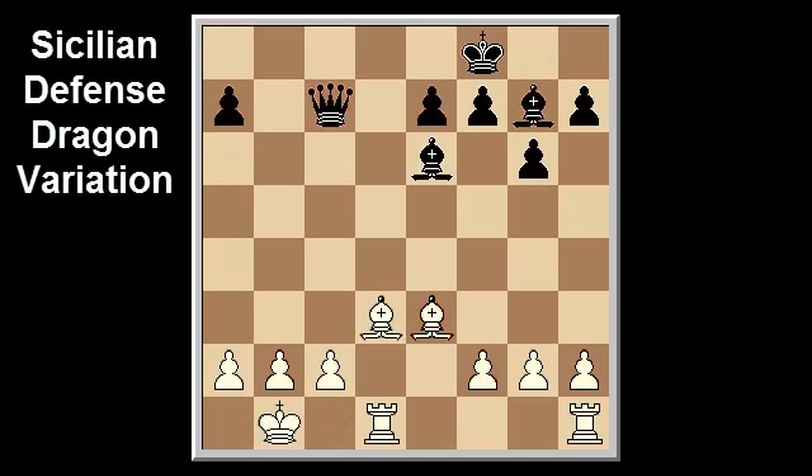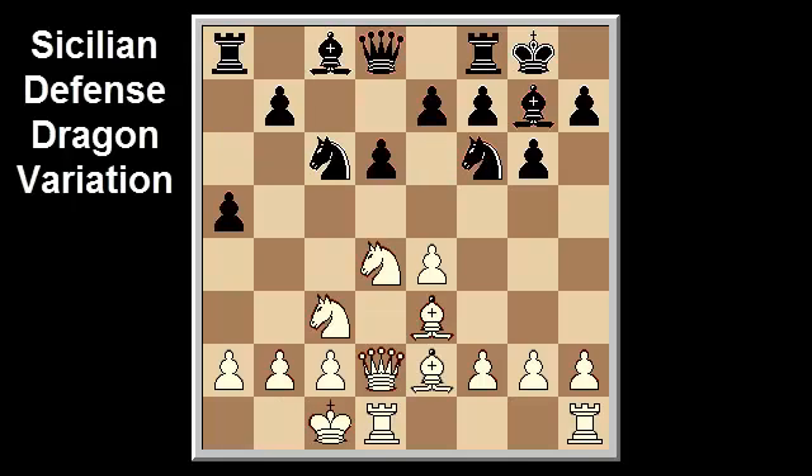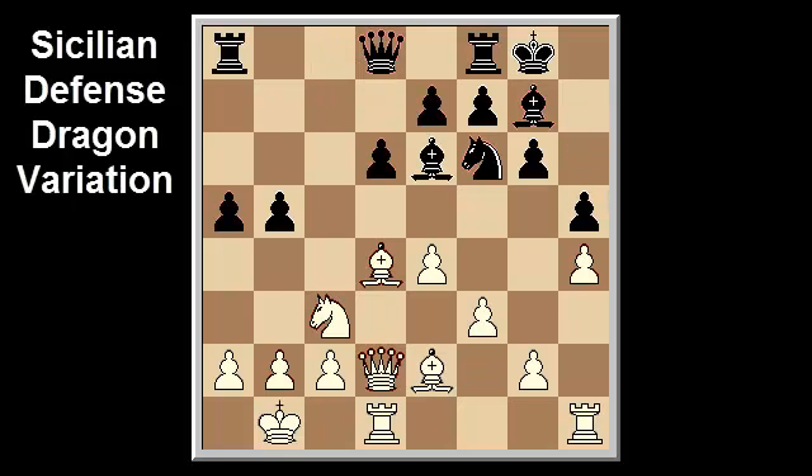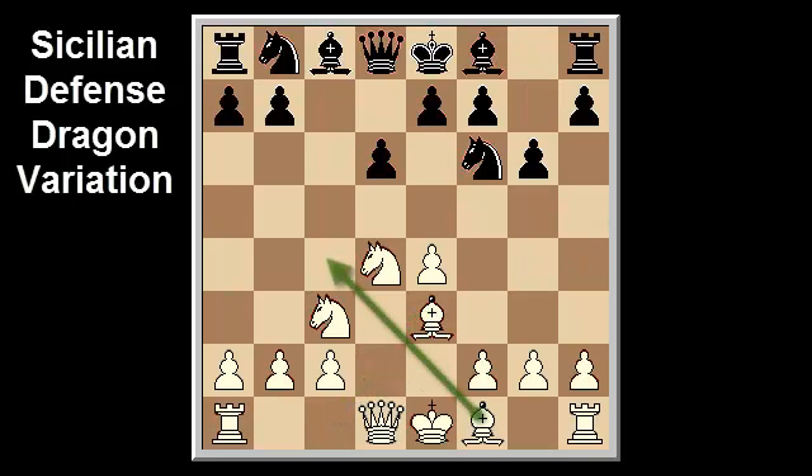Another line to consider comes from the match Vanderwill vs. H.I. Dam, Gran Canaria 1996. It runs: a5, king b1, knight takes d4, bishop takes d4, b5, h4, h5, e3, bishop e6, and g4. Other options after bishop e3 include 6. bishop c4, f3, and g3.